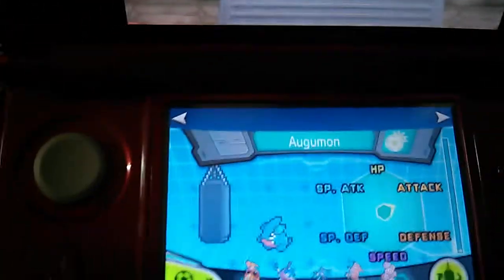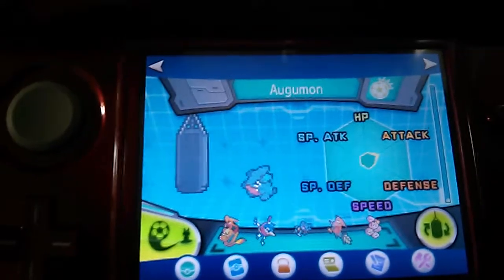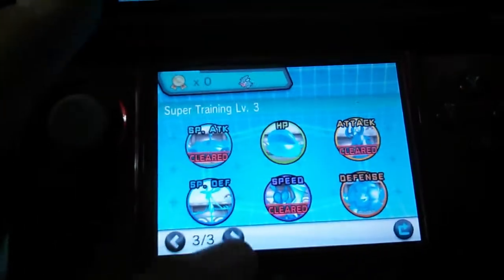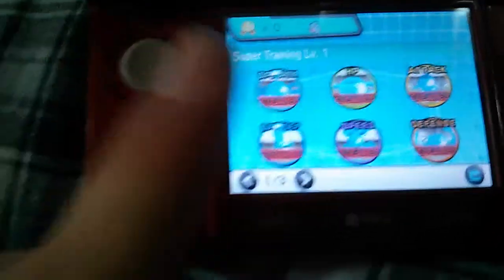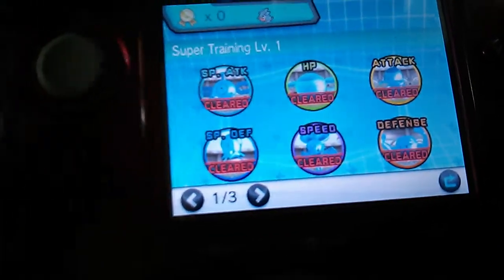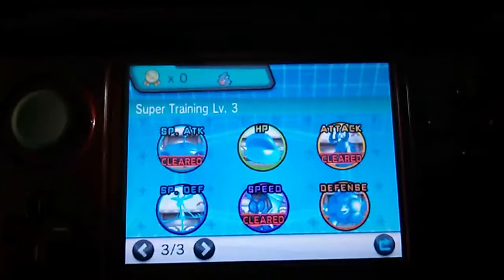For the super training now, I have a Gible here. You'd basically want to raise its stats in attack and speed. You go to this shockball kick thing and you've got the levels — there are three levels. If you're doing this for the first time, you'll only have level one, so it's best to use a Pokemon you don't really use to unlock all the levels, because you don't want to mess up with the EVs. The first level gives you four EV points, the second gives eight, and the third gives twelve. You're obviously going to be using the third one a lot more — it's a lot quicker.